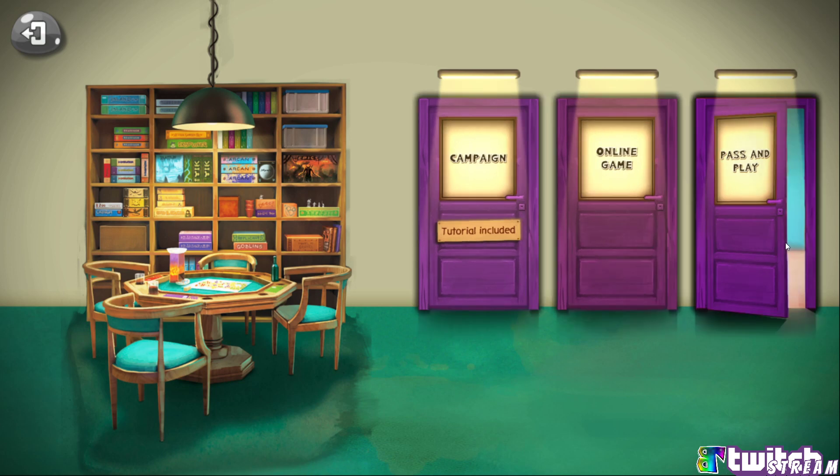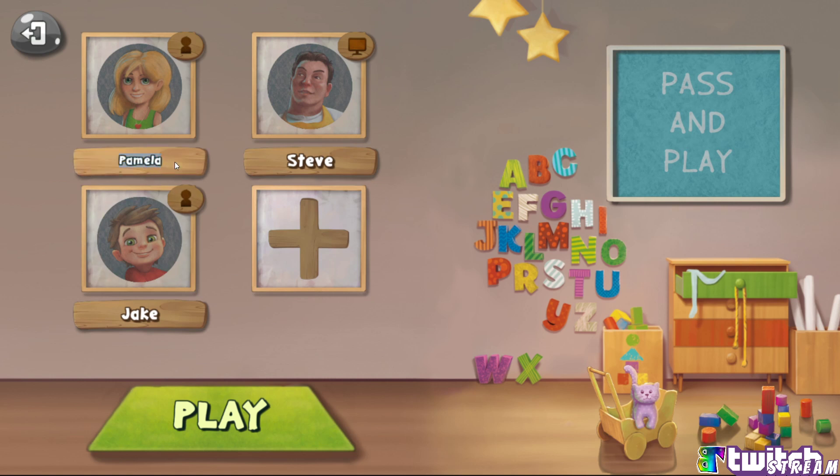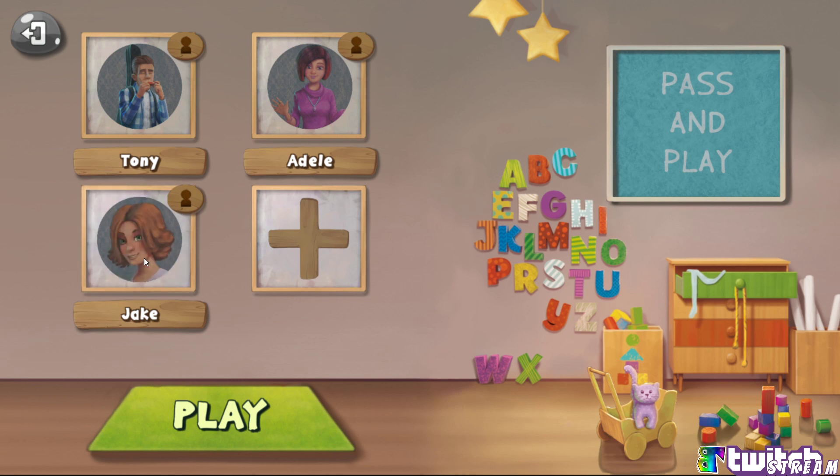Let's see — there's campaign, online game, and let's go with pass and play, three player. Looks like we can use our names. He's pretty blue — yeah that one looks like me, kind of. It has a purple shirt. Let's find a red one, and then yeah, that one looks pretty good for you — it does actually look quite a bit like me.